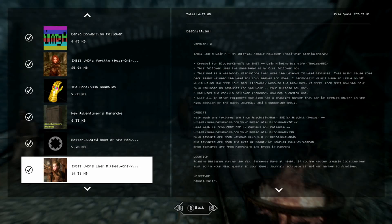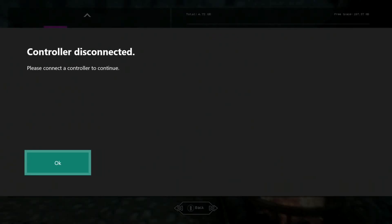We're looking at JWD's Lady M. This is the head-only version — the other version was the face and body version. So if you're just going to see their face, this is a good mod because it's a lot cheaper — it's only 14 megabytes compared to the other one, which is probably double. It's your choice on whatever you want to download.